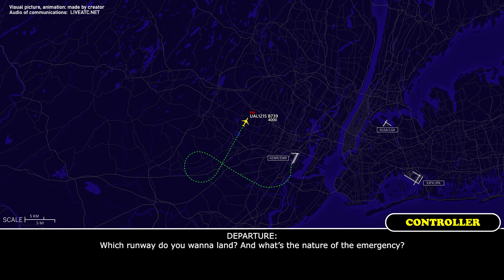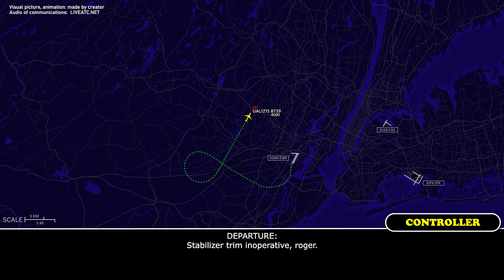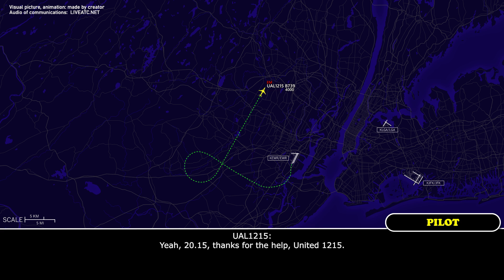Which runway do you want and what's the nature of the emergency? Runway 22 Left is fine. We have an inoperative stabilizer trim. Roger. 12-15, contact dial on 22 Left, call New York 120.15. Good day. Thanks for the help, United 12-15.